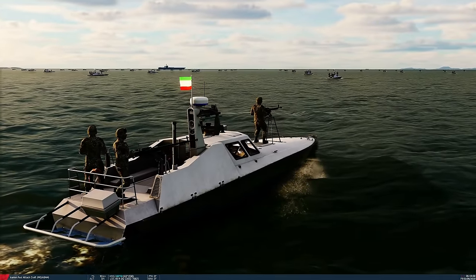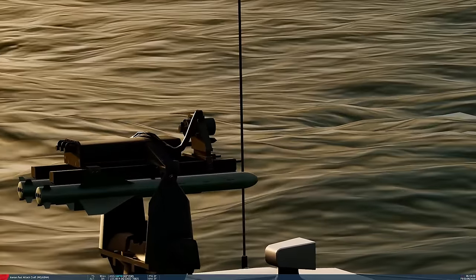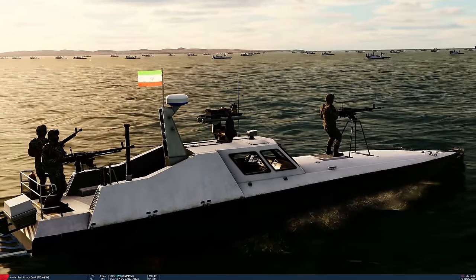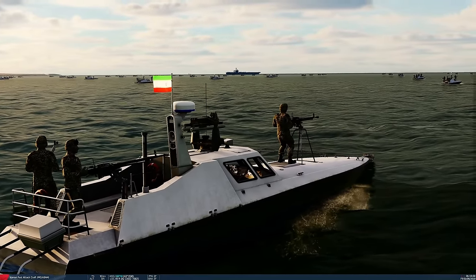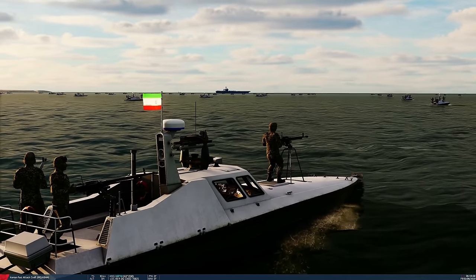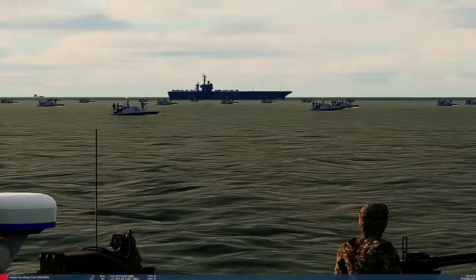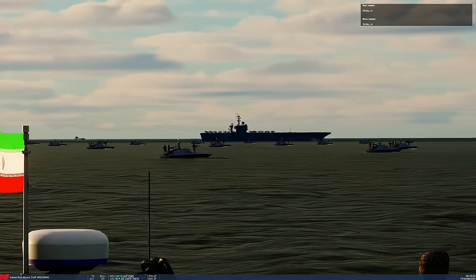Welcome to the next one. This time 20 of the boats have got these C-701 missiles - a bit like a Maverick, slightly smaller. Anti-ship missiles, guided, range of just over 10 nautical miles. Predictions? 'That carrier's going to get smashed.' 'Yeah, it's going to be a lot of explosions.' Again, I'm aware of how stupid this is, but just testing damage models to show that all this hard work actually pays off.